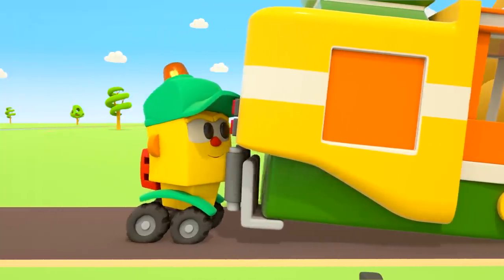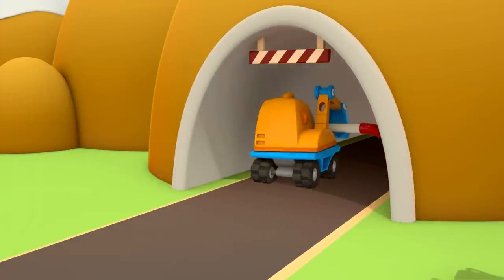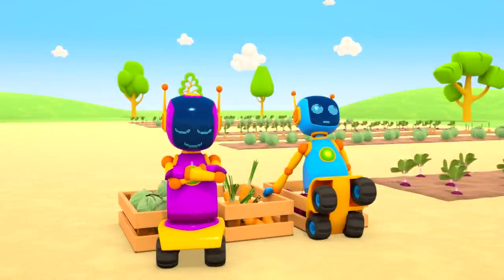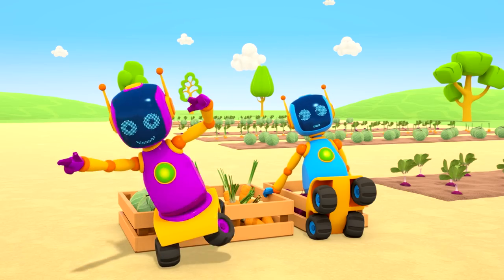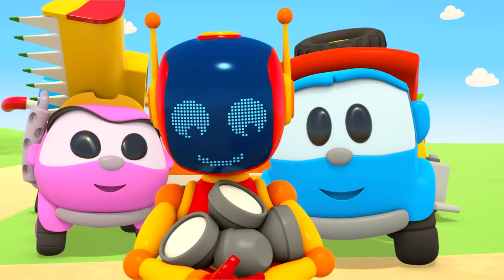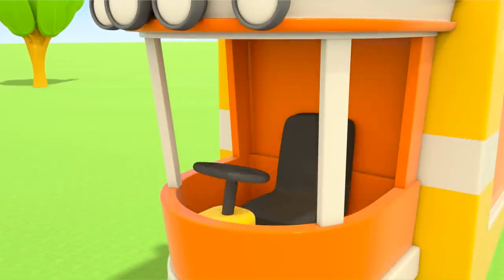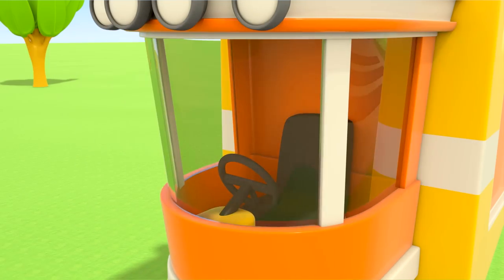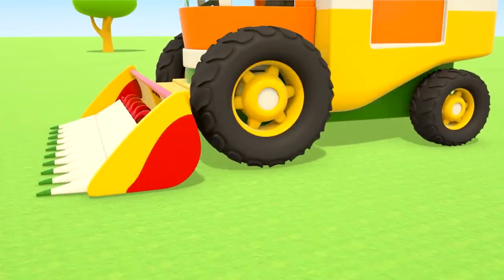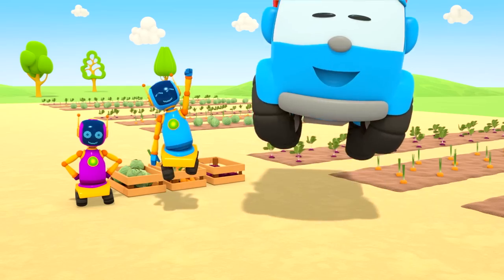Lifty is helping push the combine harvester's body with his forks. This robot is taking the headlights. Scoop has the exhaust pipe. Hooray! The purple robot can see his friends. All the parts are here, now we can put them back together: the headlights, the steering wheel and driver's seat, the windshield, the wheels, the reaper, the exhaust pipe. We've managed it after all! Let's get to work.